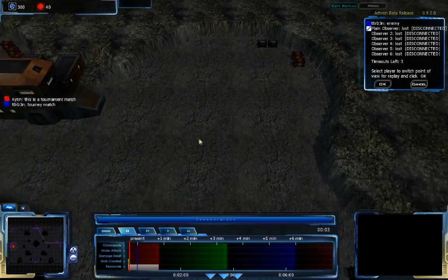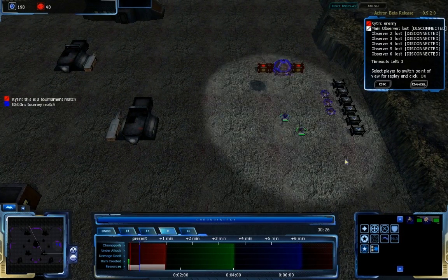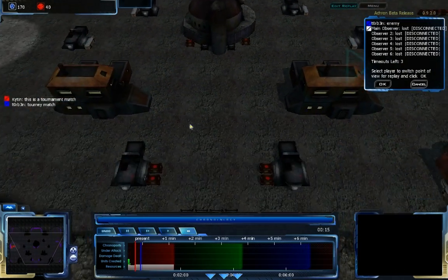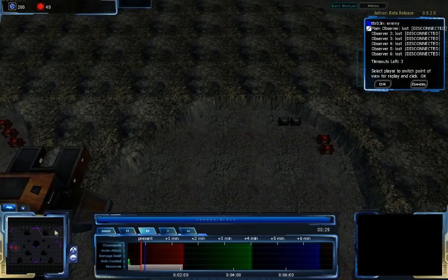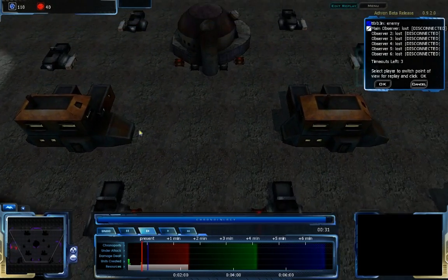This is a 1v1 map with one player in the east and one player in the west. The expansions are primarily in the north and there's a smaller one in the south with a bit of resources from the middle that are also meant to be part of the expansion, along with a couple expansions on the corners of the north and south. The north is more valuable than the south, but the south has a lot more defensibility.